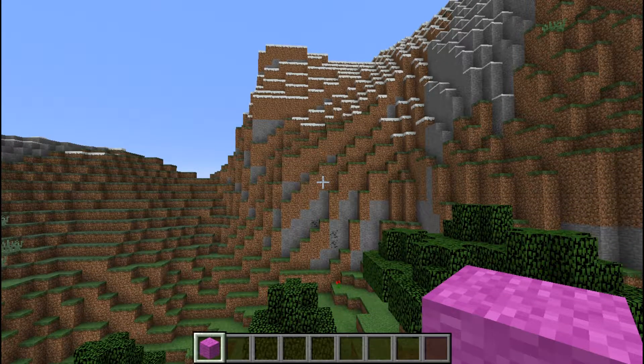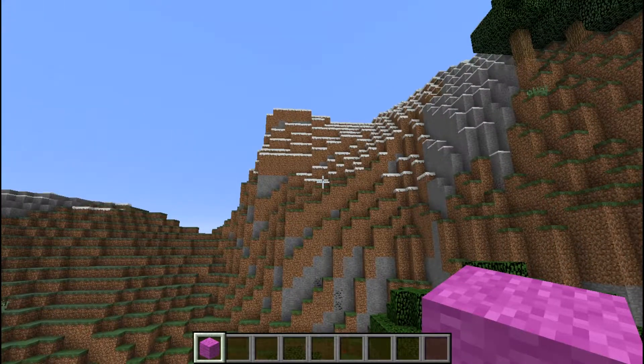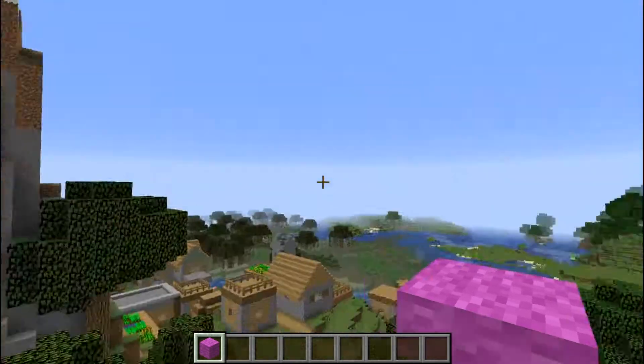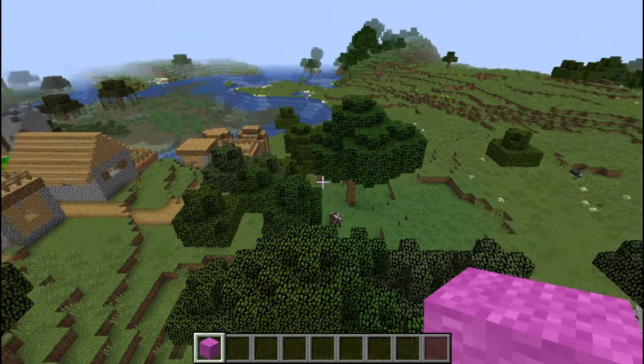Hey everybody, Mountain Doom Mania here and welcome back to Sunday Seed Showcase. I've got another one for you with snapshot 18w22c — I think you guys are going to enjoy this one. It's not so much about cool things around spawn, it's more about going around spawn. As you can see, we've got some extreme hills right here and we also have a village right at spawn.